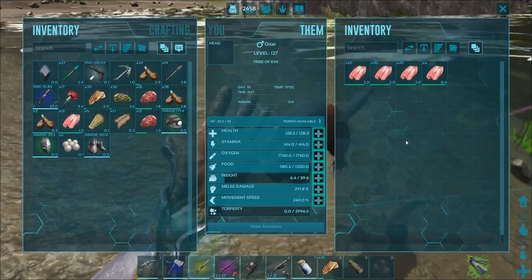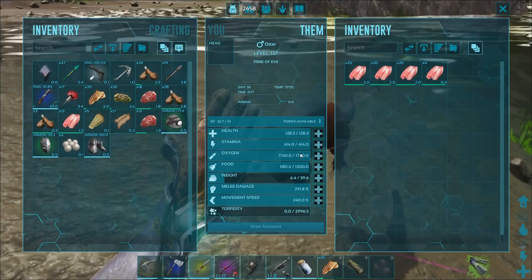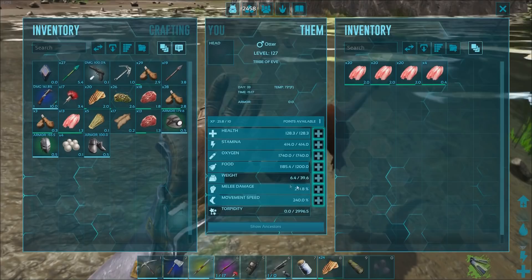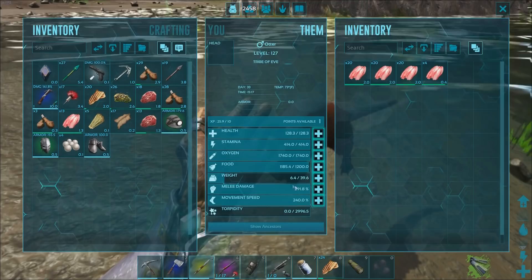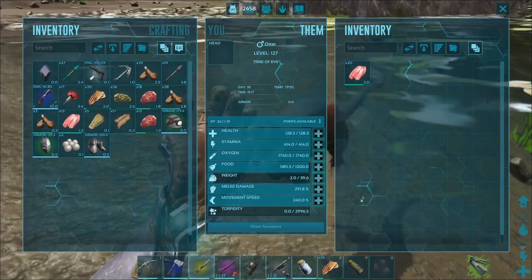Oxygen is 1700, which is pretty good — he's going to need to survive underwater if he's on your shoulder for a while. Weight is barely 39.6, so let's drop some of this fish. It's nice to collect fish but no big deal. Movement speed is 240, which is nice and a little boosted.